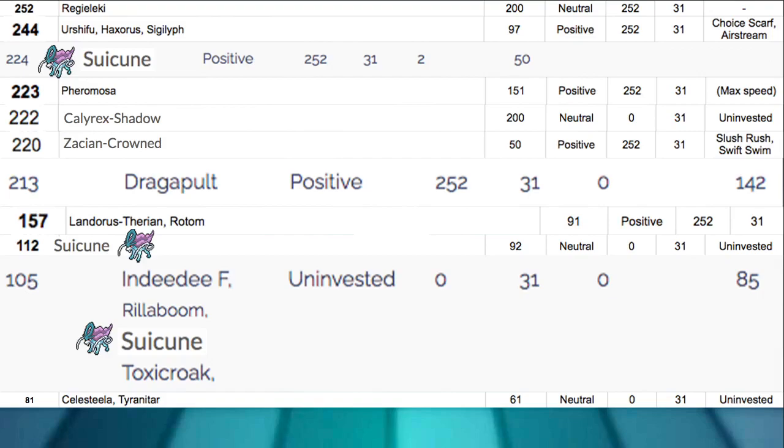Of course Suicune does get outsped by a couple of Choice Scarf Pokemon even after Tailwind — things like Urshifu and Regilecki, and all the weather-related Pokemon like Venusaur. There are Pokemon that outspeed it, but they're few and far between.